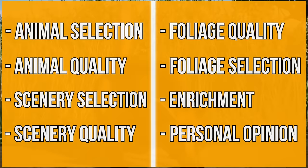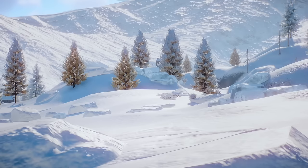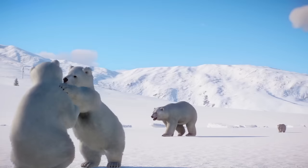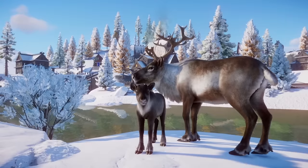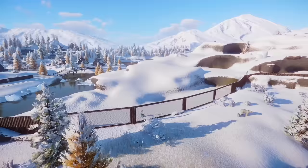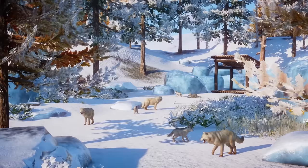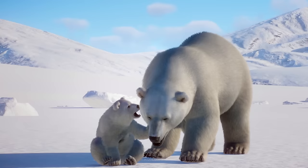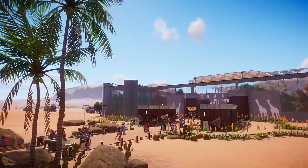Starting off today's video we have the first Planet Zoo DLC pack: the Arctic pack. In terms of animals, I honestly thought this pack had a solid selection — we got our heavily requested polar bear and reindeer. Obviously one looks much better than the other, but then we got two animals that seemed to be a little more controversial: the Dall sheep and the arctic wolf. The majority of animals in this pack are quality, so what it comes down to is really your rankings, determined by how much you like the selected animals. The scenery items, though there are many, are extremely lackluster unless you're trying to build a specific tundra-themed park with Christmas elements.